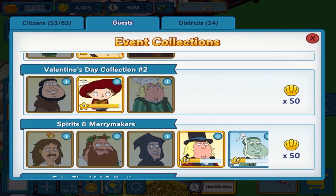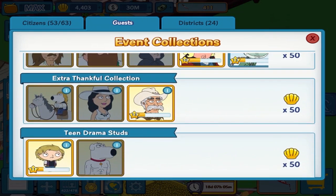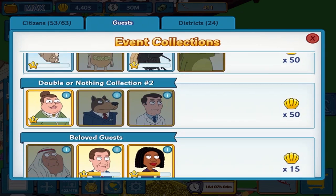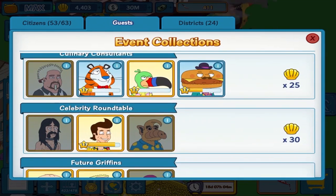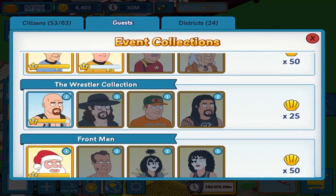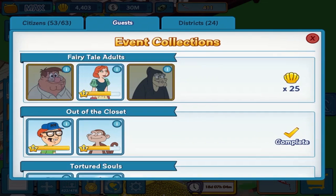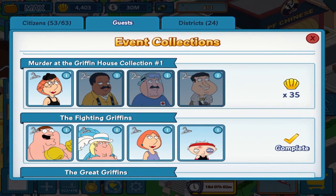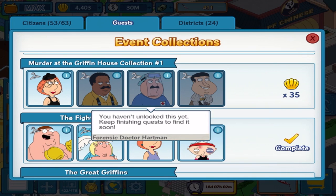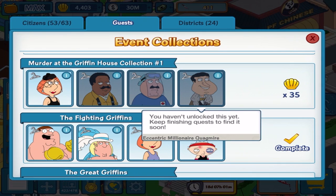We need to look at the free characters. So there's Rich Widow Lois for the first one. Obviously Detective Cleveland, which I'm working on right now. Next week is going to be Forensic Dr. Hartman. And then in the final week, Eccentric Millionaire Quagmire. And that's basically it.